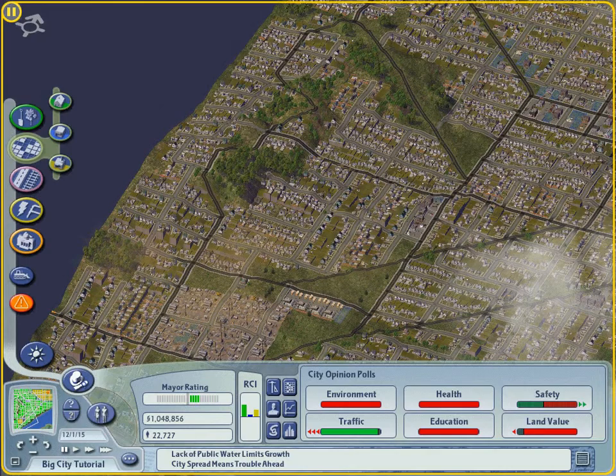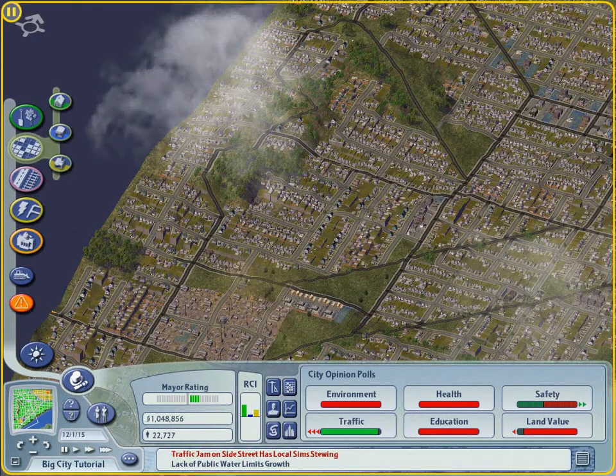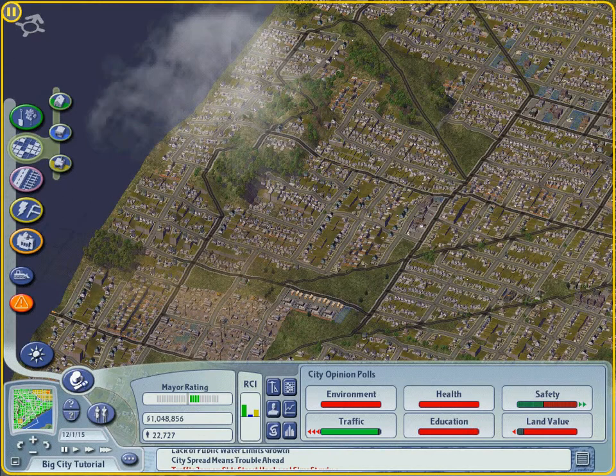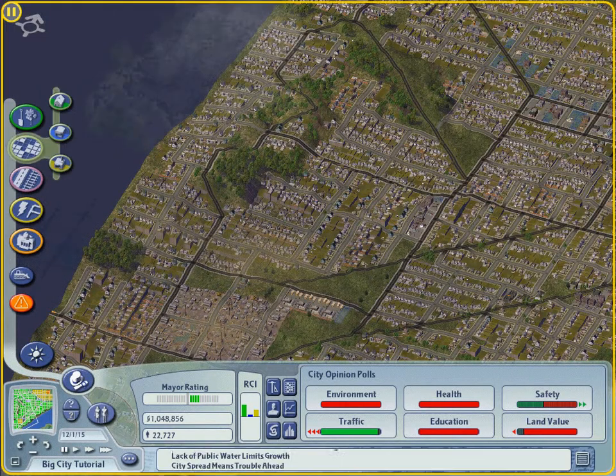If you zone an area for high density residential development, don't be surprised if the high rises don't immediately appear. Zones don't develop to their peak capacity until you have created the conditions that spur demand for these zones. Use your RCI demand indicator and your desirability maps to let you know if your zoning decisions are in line with the needs and desires of your sims.